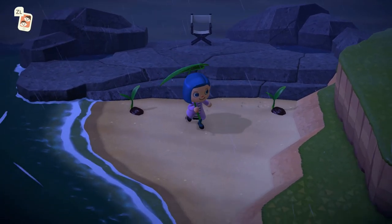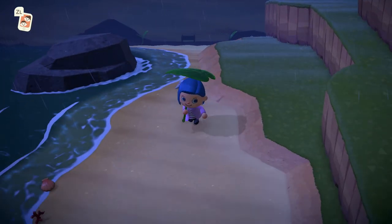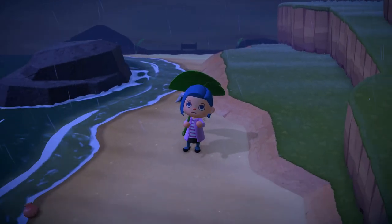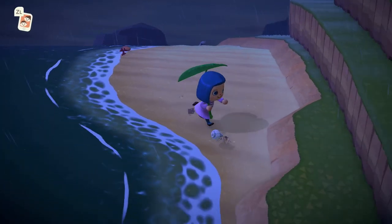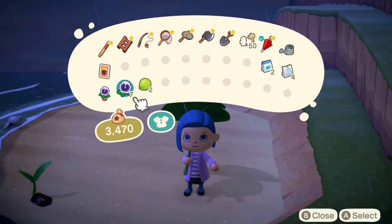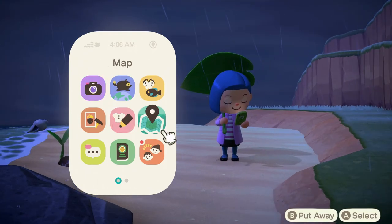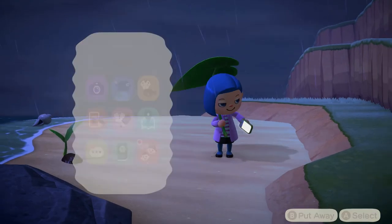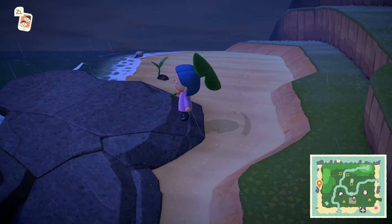Some coconut trees are in the works — they're going to be planted around the beach. I have a couple more to plant and some flowers I plan on putting around my house. This is just the side of the island. Let me put on the map — I need the Nook phone, there we go. I'll leave it always on; I don't typically do that.